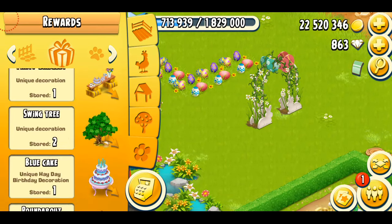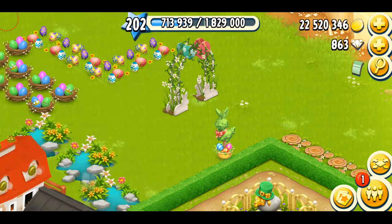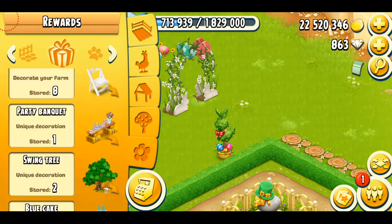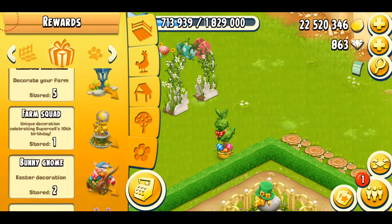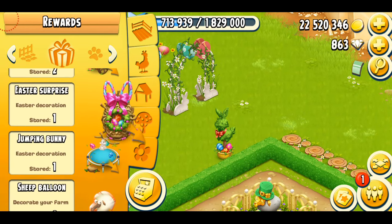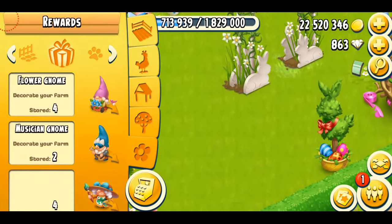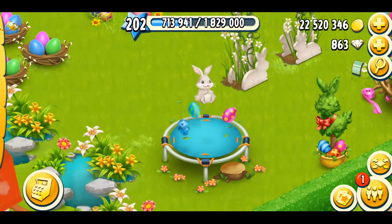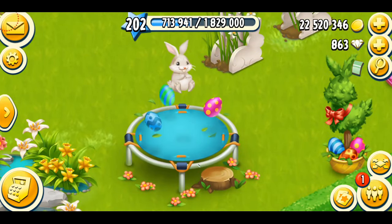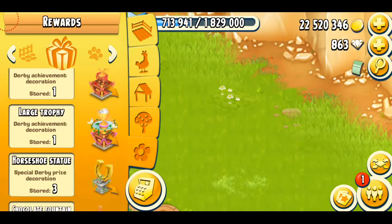Now here are some more decorations that I have for Easter — the grass bunny that I just got. This was in 2020's diamond pack and I purchased it. You can see there's the Easter surprise — Easter surprise was in 2020's event. And there's going to be the jumping bunny, which is wonderful. The jumping bunny is really, really cute. You can see the bunny's actually enjoying — so it's amazing.